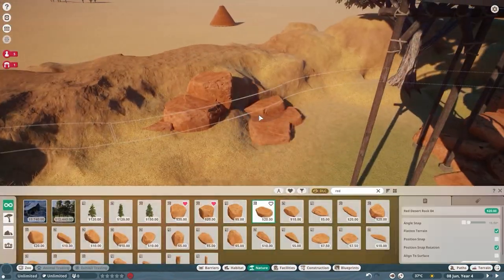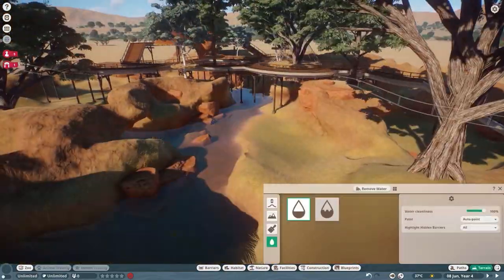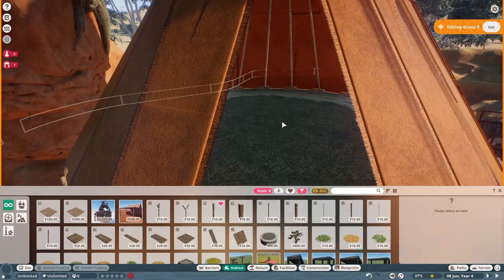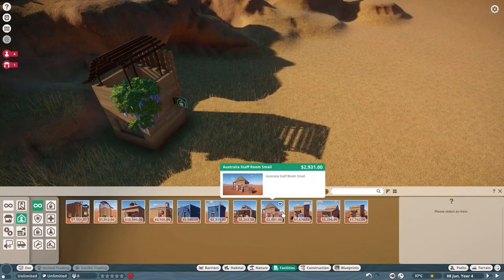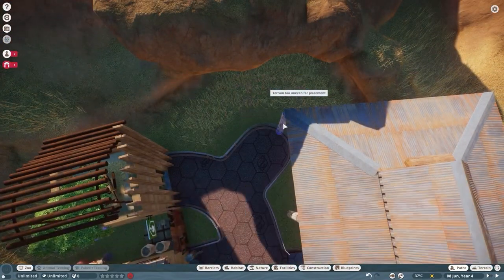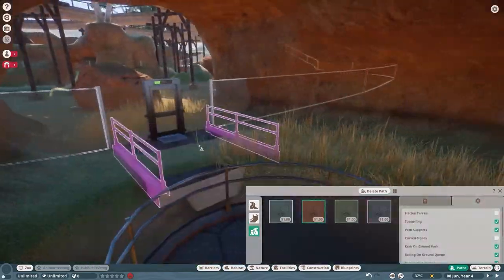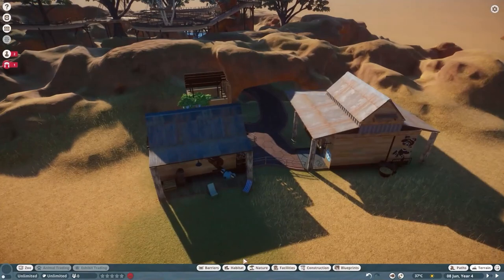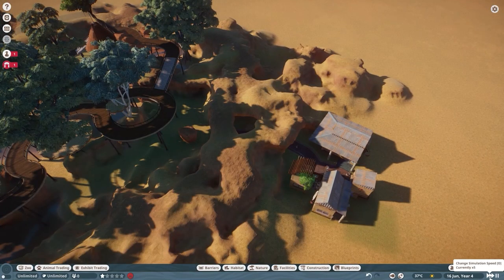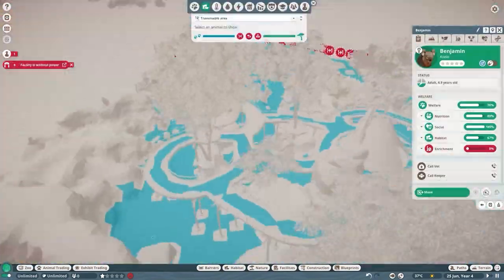So this was problem number one. There were two main problems — one was the koalas themselves, but the other problem was getting my staff members into the habitat. Because as I say, they have to get onto the path. This is a walkthrough habitat, guests can walk in and out. For whatever reason, staff can't use those doorways. They get in and then they're at the bottom of the habitat, they're not up on the path. You can't have a path coming out of both sides of a staff door — one half is in the habitat and it doesn't think you want a path in the habitat.